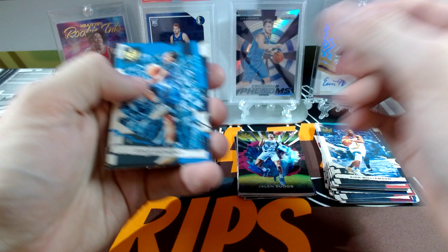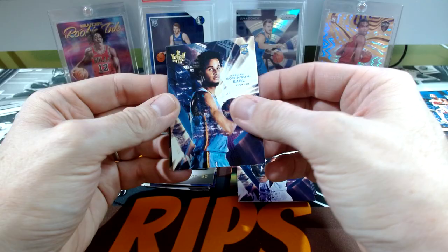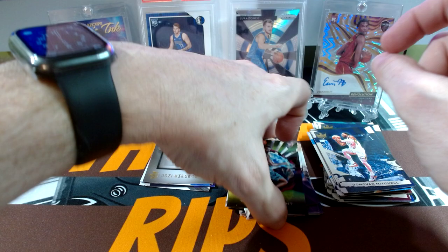Last pack — let's see. Cole Anthony. Anten Kumpa. I would say my base cards, I definitely got better base. Donovan Mitchell. Jared Butler. Jeremiah Robinson-Earl. James Booknight Acetate.